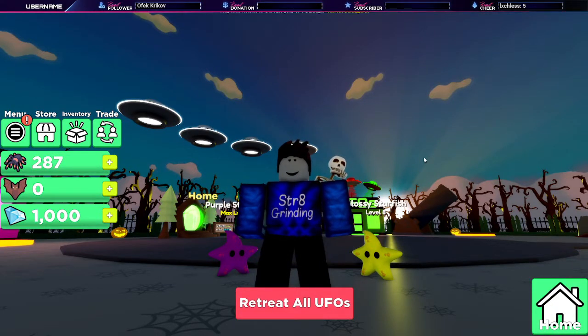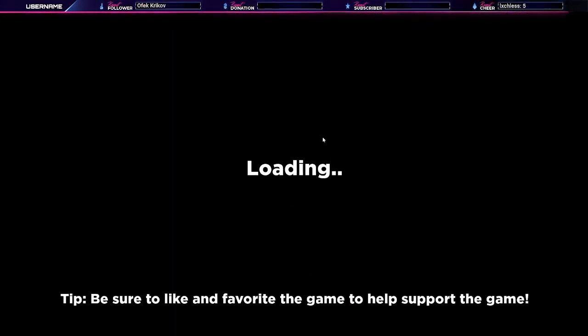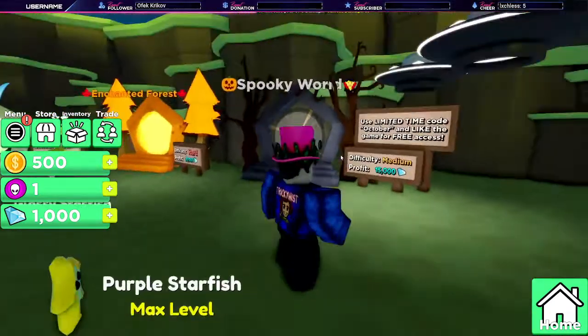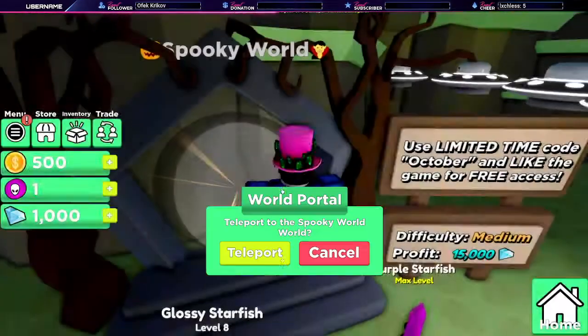Hey guys, what is going on? I'm Tricky Miss and welcome back to another video. We are back on UFO Simulator and they have this portal up right now for Spooky World. I completely forgot to mention it in the last video. To access Spooky World you have to use the code 'october' in the game to get free access — otherwise it would cost 500 Robux. Definitely go ahead and use that code.